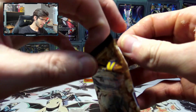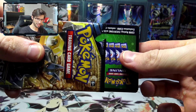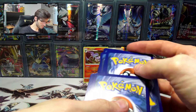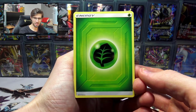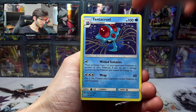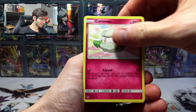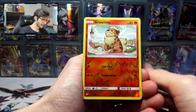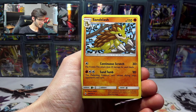Let's go into this final pack of Unbroken Bonds for the chance to get the Reshizard hyper rare. But nothing's doing apparently. Maybe there's a Prism — I can't remember if there's Prisms in the set. We got a Leaf Energy, Tentacruel, Stealthy Hood, Happiny, Caterpie, Cottonee, Ekans, Carvanha, Litten, and a Growlithe reverse. What do we have? A Sandslash — regular rare, 110 HP with Continuous Slash and Sand Turn.